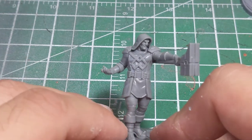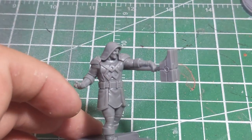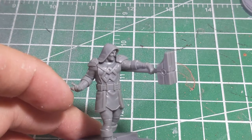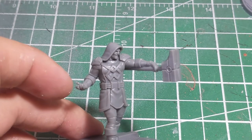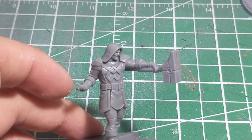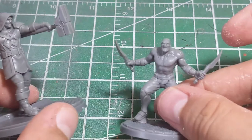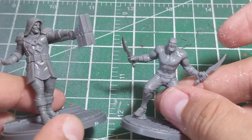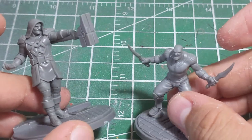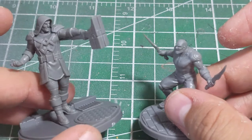I've mentioned in a couple of videos that some of the instructions don't have the associated part letters with them. For a veteran hobbyist, we can usually make do, but let's be honest — with superheroes there's going to be a lot of new players coming into the game, and having part numbers would go a long way. These guys were thankfully easy enough to do without it, but some of them have been trickier.